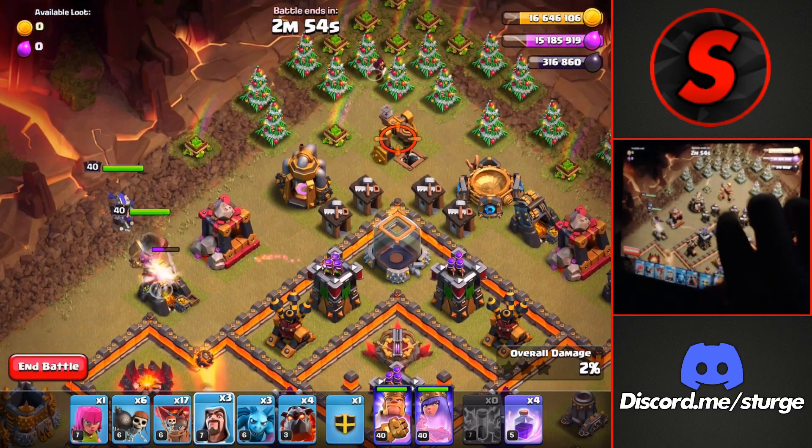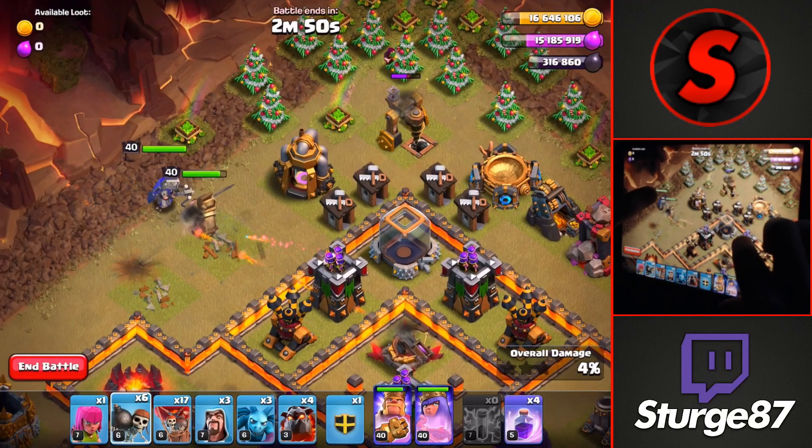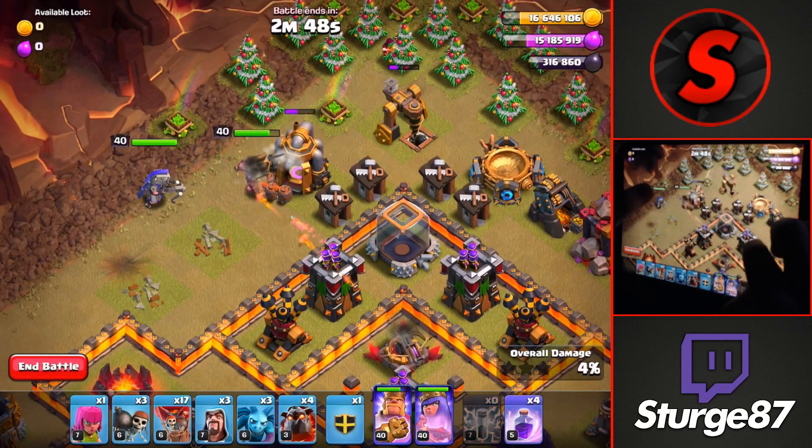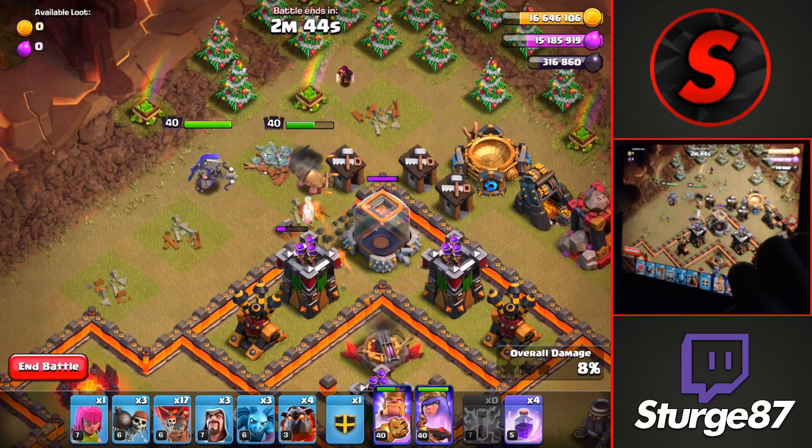Head over to the top left after that and drop the king and queen on that gold mine and a wizard on top of the dark elixir drill. Once the king gets over to that elixir collector, drop 3 wall breakers to open up the compartment.